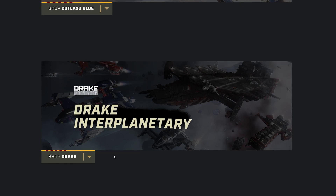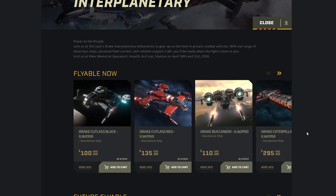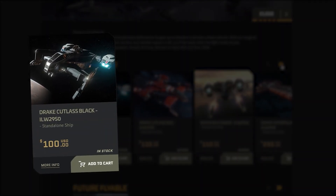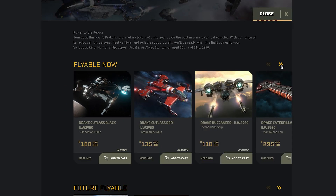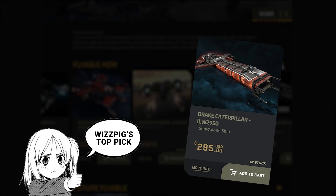Let's have a look and see what's what. Wizpig's top picks for Drake would be the ever-versatile Cutlass Black — one of the most well-rounded ships in the verse right now — and if you're in the mood for shifting a lot of stuff, the Cat, which is the best stuff mover in game right now.